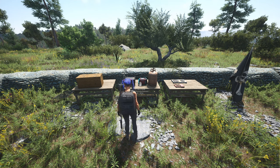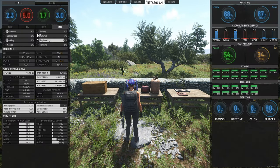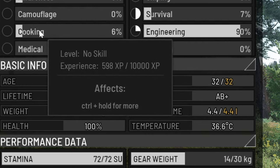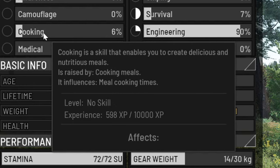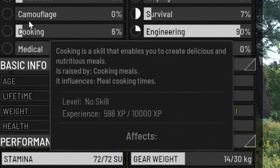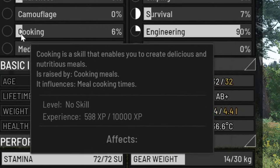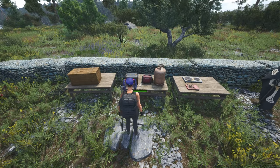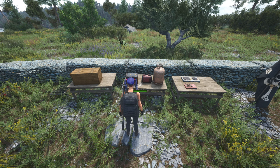Before we look at anything, we're going straight into the tab menu, into stats, and you can see the cooking skill here. I've got a very low skill right now. This skill influences meal cooking times — with a low cooking skill it's going to take forever to cook something, but with a really high level cooking skill it won't take as long.